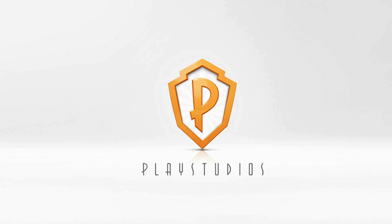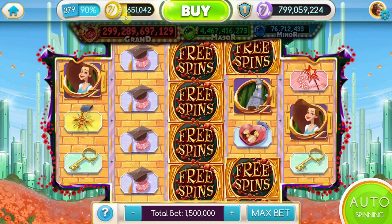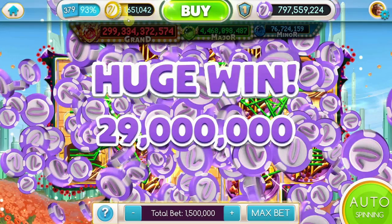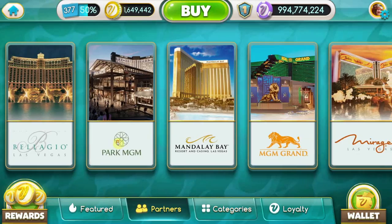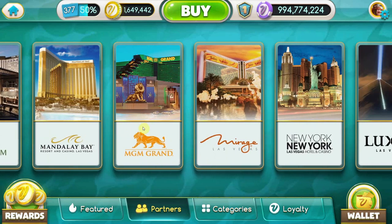This video is sponsored in part by PlayStudios. Alright, my spinners and sharks, Ace here, and I hope you're doing well. You know the games with the best payback percentages and probably have a nice list of favorites. Now it's time to exchange all those hard-earned loyalty points, and here's how it works.